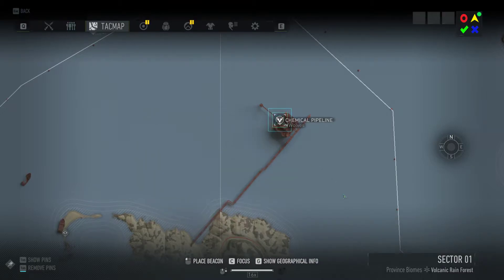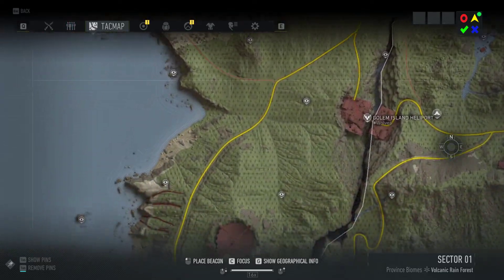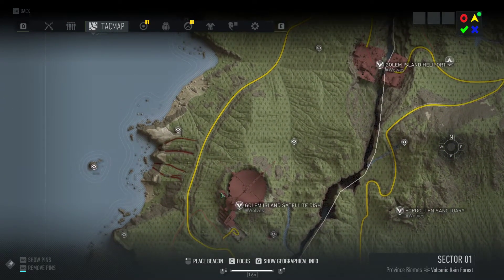At the chemical pipeline it's only one location — it's usually here, so you go up all the way and get your box. Same for the satellite dish — it's only one location. You get in from this entrance here, go all the way down underground, and it's here. That's sector one.